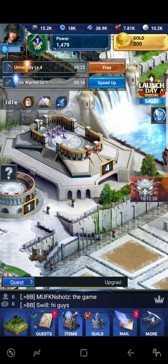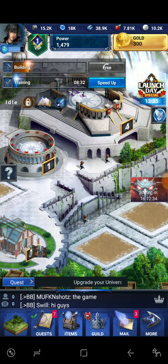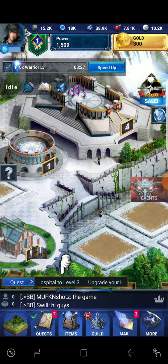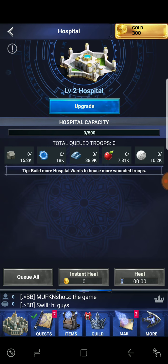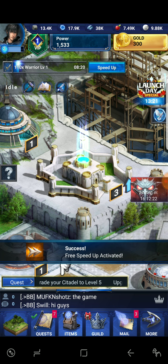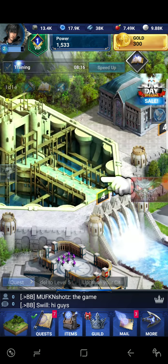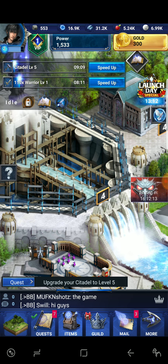That building is level four and our other building is done, so we're gonna go ahead and knock that out. Let's see — level three for the hospital. We'll probably be needing that because we're gonna be attacking people and they're gonna be getting very mad at us.